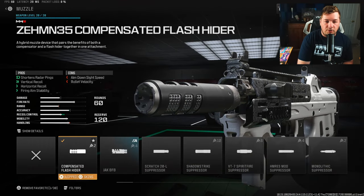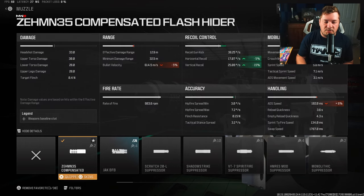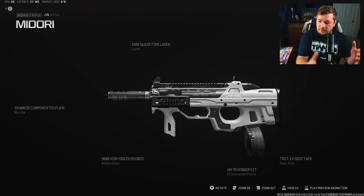The final attachment is the ZEM 35 Compensated Flash Hider for vertical and horizontal recoil control, plus fire aiming stability — 5% horizontal, 15% vertical, and more fire aiming stability, which is 100% necessary on this conversion kit. Here are all your attachments on screen if you want to pause and copy them down. I'm sure a lot of you have already used this kit. I always have a blast with it — it really suits me perfectly. A weapon built just for me.